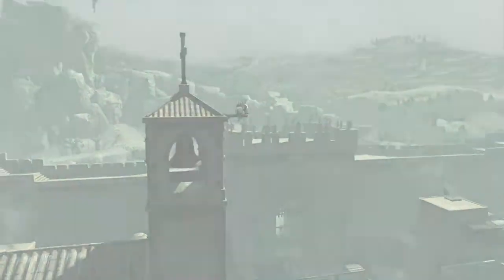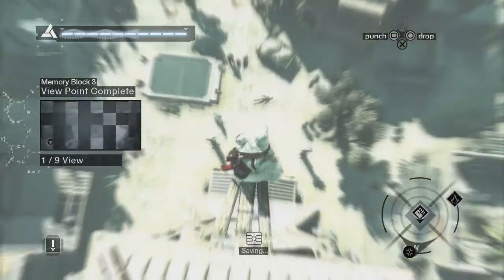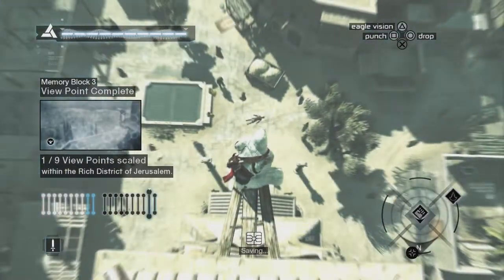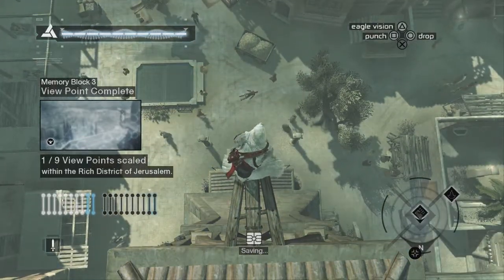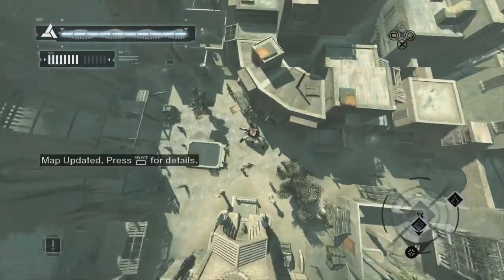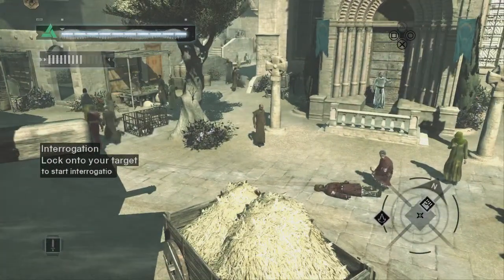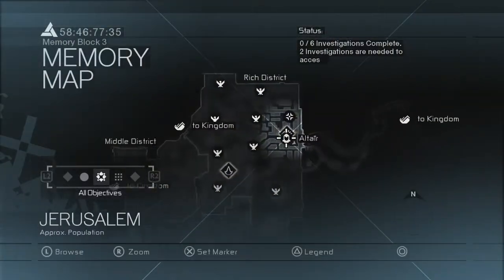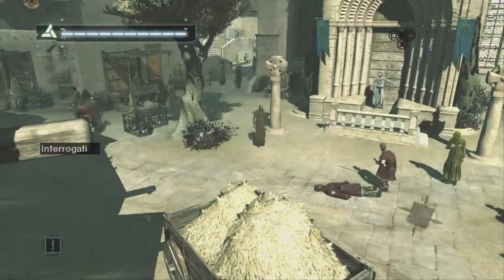The rich district is a lot nicer than the poor district, isn't it? Look at that. A brutal murder occurred down there. Is this going to be one of those times the jump doesn't work? No, it's fine. Right, let's head to the bureau.